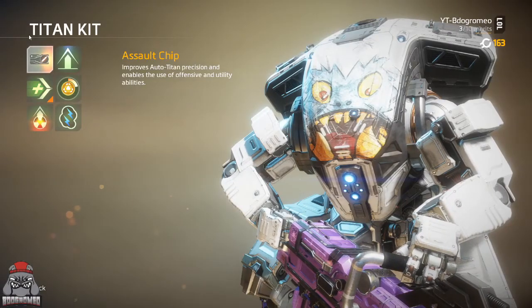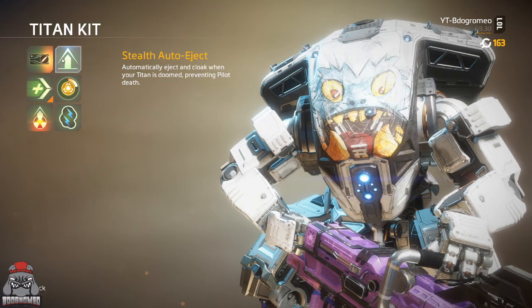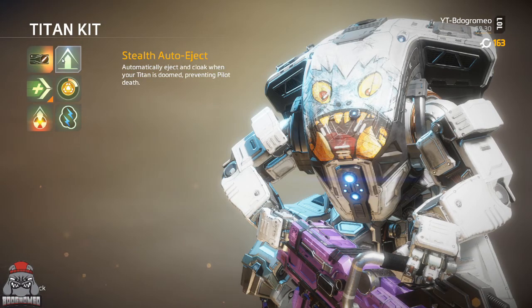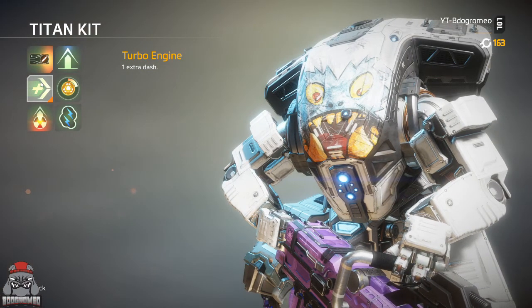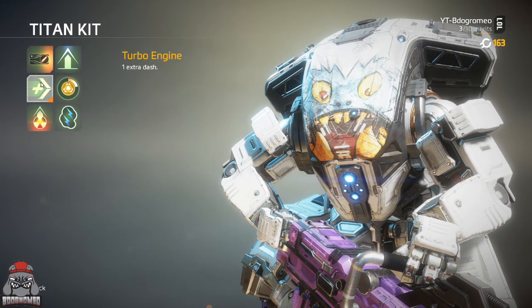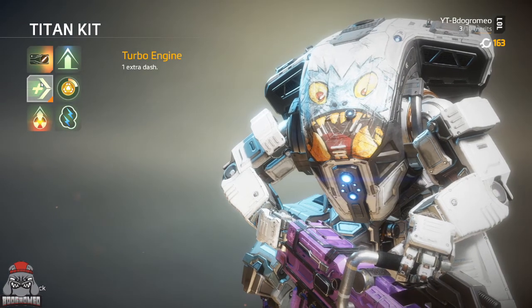For Legion, Assault Ship and Stealth Auto Eject are exactly the same as Northstar — completely useless. Never use these. I like running Turbo Engine, as he doesn't have a dash to start out with, so this gives him a dash that makes it easier to get back into cover or pop out somewhere faster. It gives you that extra edge of a split second.